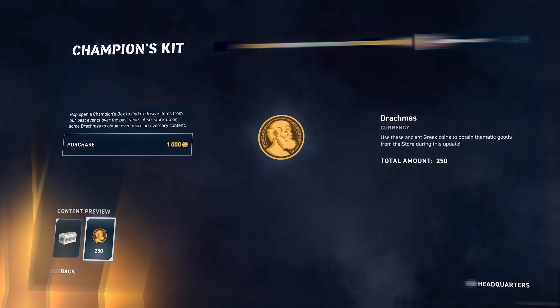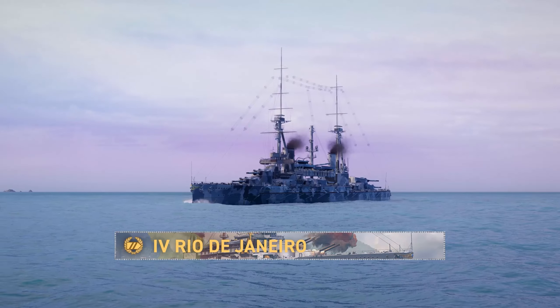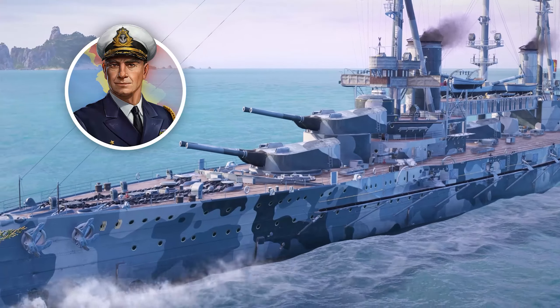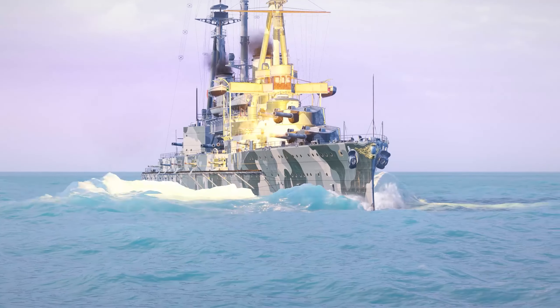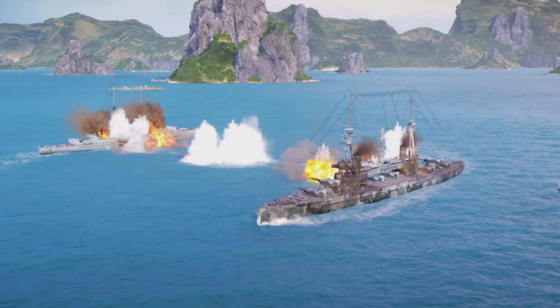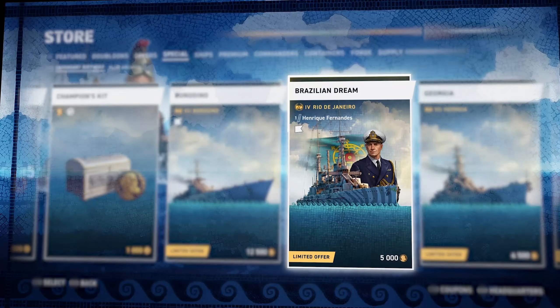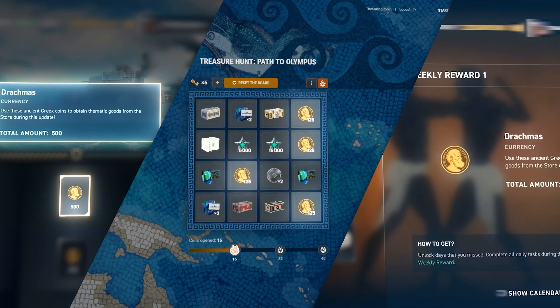A new entry available for Drachmas is the Pan American Tier IV battleship Rio de Janeiro, accompanied by a fitting commander, Enrique Fernandez. She boasts a huge number of guns—14 large-caliber main battery guns in twin-gun turrets alongside a potent secondary battery. You'll be able to obtain this pair completely for free if you manage to gather all the available Drachmas from various activities.